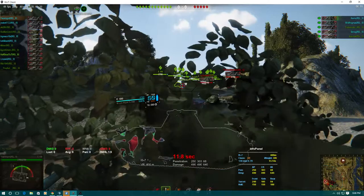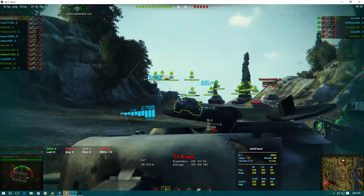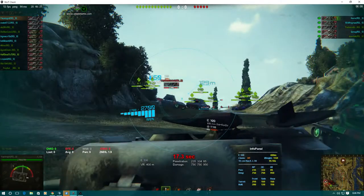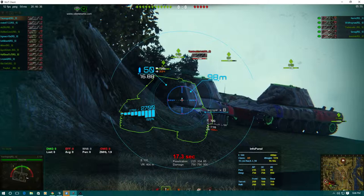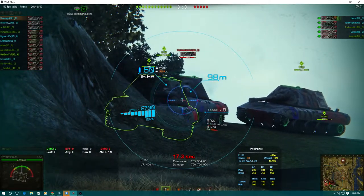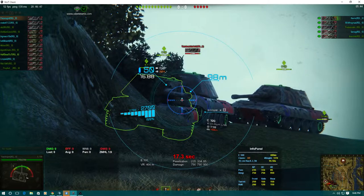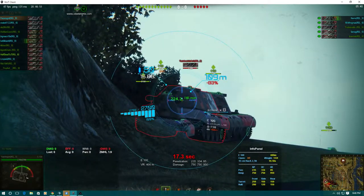IS-7s get out, E100s move up. Now the first E100 will not be lined up like the rest — the first E100 is going to have to have more angle. What does an E100 do while you're reloading? Turn his turret 45 degrees from the target. The weakest part of the E100 in a face-off is your cheeks — Snake, you've got to angle even a little more than that, another 10 degrees.